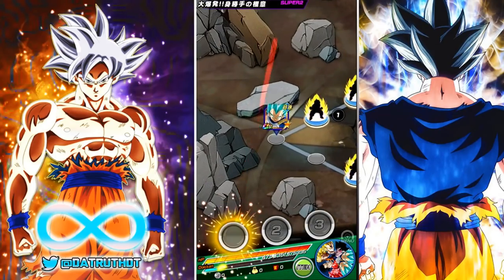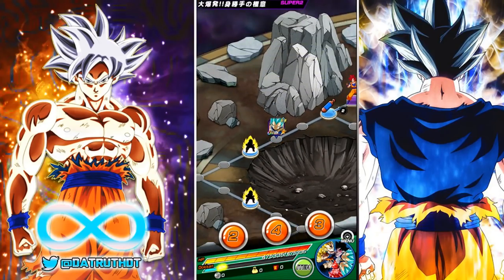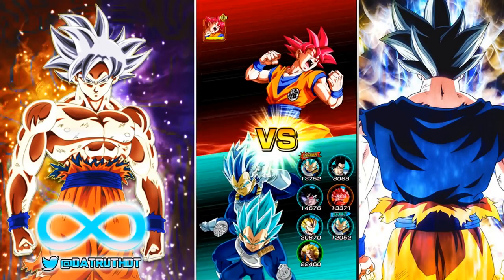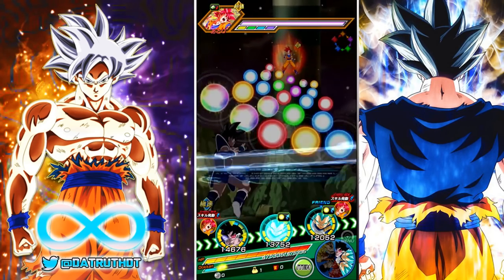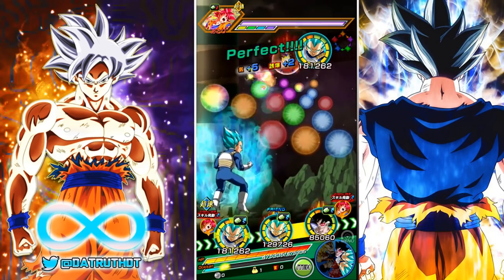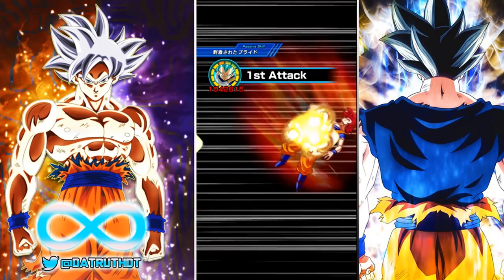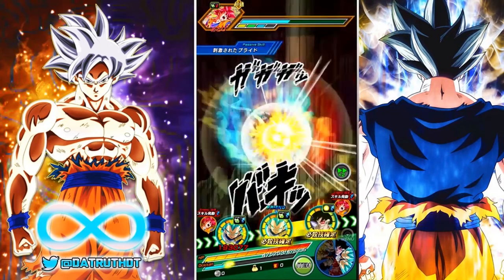I'll keep both Super Saiyan Blue Vegetas on the same rotation together — chances are high that one of them will transform on the fourth turn they're eligible. Until then they won't link very well together. I want to keep them away from LR SSJ3 Goku because the blue Vegetas don't actually share any links with him, so I don't want them bringing his damage down.